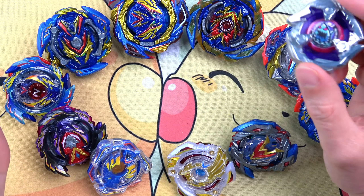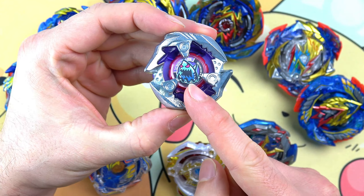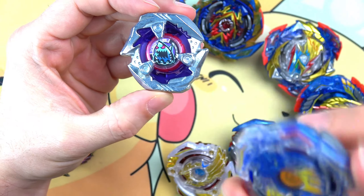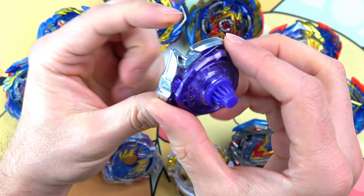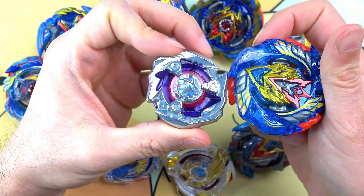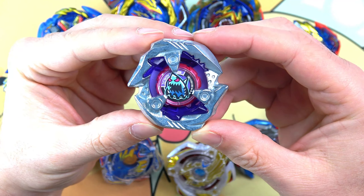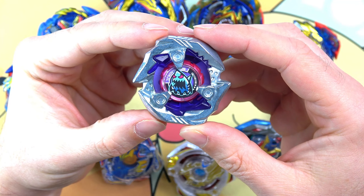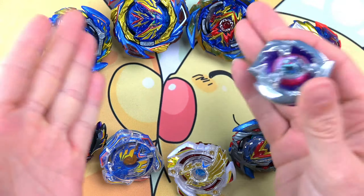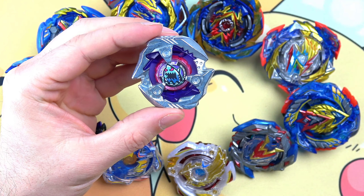I'm actually pretty scared today about what Shark Edge is going to do to my Valkyrie Beys. These are plastic — strong plastic — against metal. Look at that: if this connects with this, I have a feeling something is going to break. But you know what, we are here to take risks and put Valt to the test. No matter how good X is, Beyblade Burst and Valt will always stand on top of the Beyblade mountain.